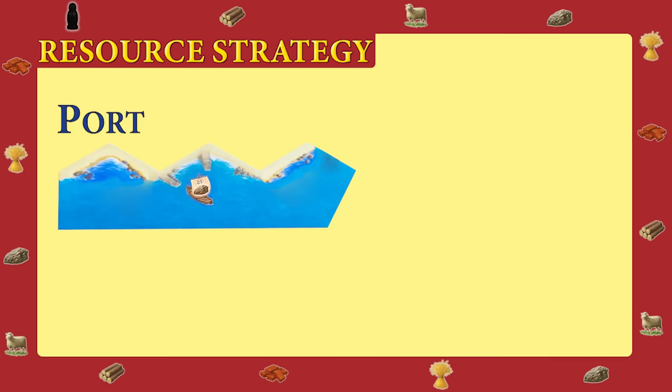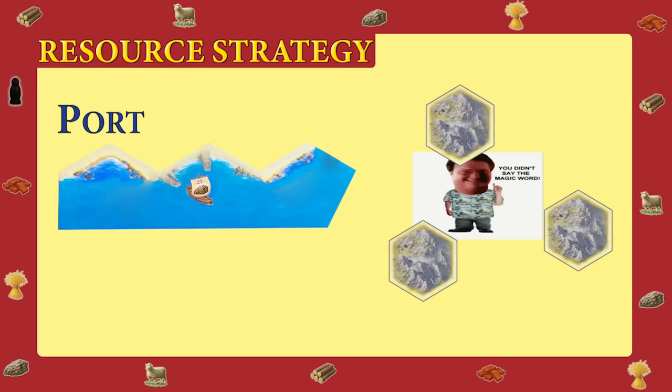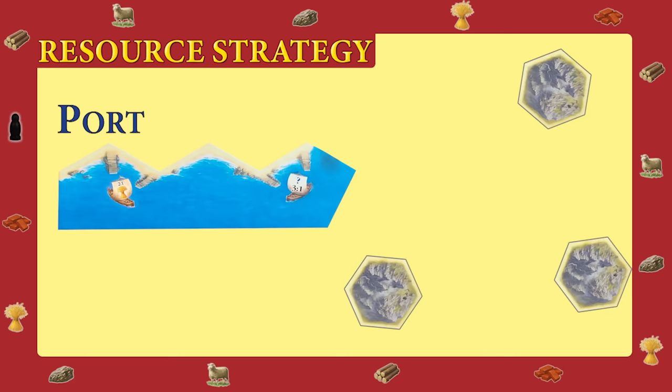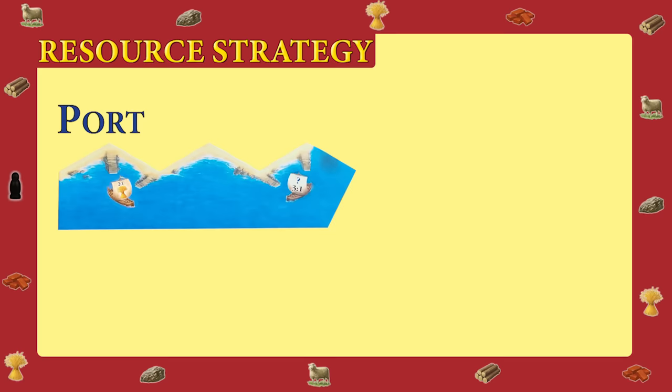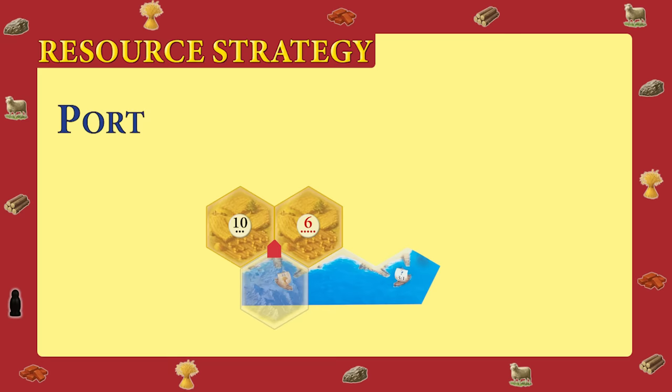Speaking of ports, the fourth strategy is the port strategy, which involves going heavy on one or two resources and then trading them at the ports. This is similar to a monopoly strategy where you try to cut everyone off from a resource and force trading; however, doing that without a port is asking for trouble. The positives: you can get exactly what you want without relying on others for a trade. The downside is it can be very slow, and not only does it take two resources for every one resource you want, but you're also starting with fewer hexes producing resources early on.